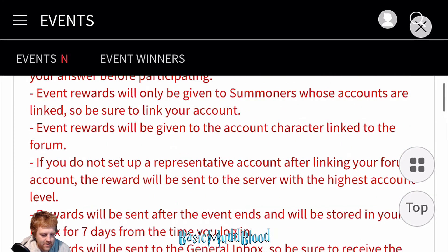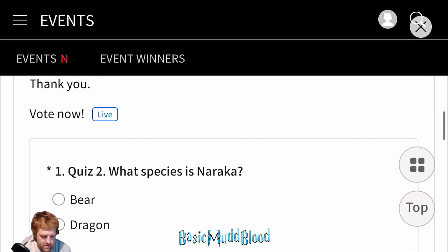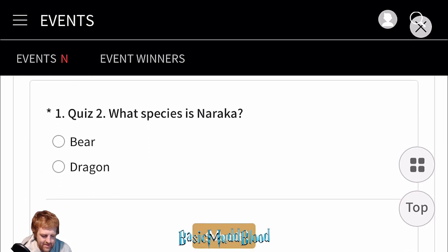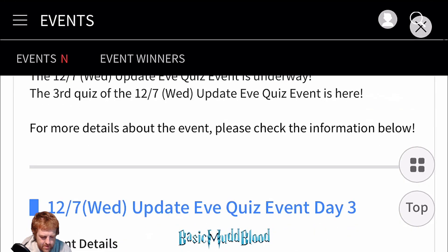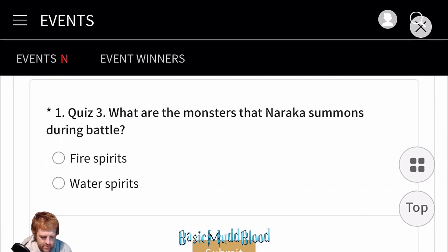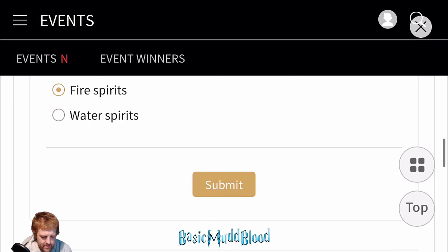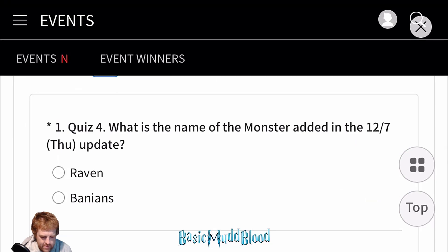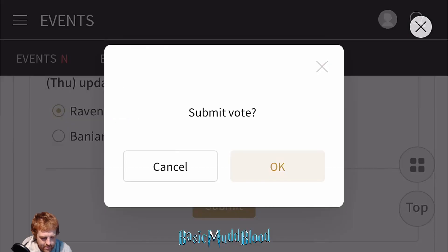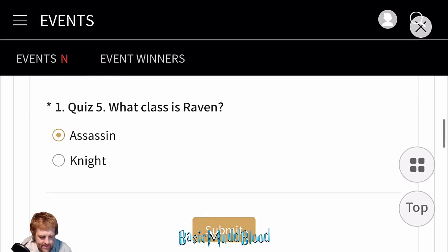98 to 1. Number two: what species is Naraka? Number three: what are the monsters that it summons? Fire spirits. Those dang fire spirits. Number four: what is the name of the monster that will be added? Raven. What class? Assassin.